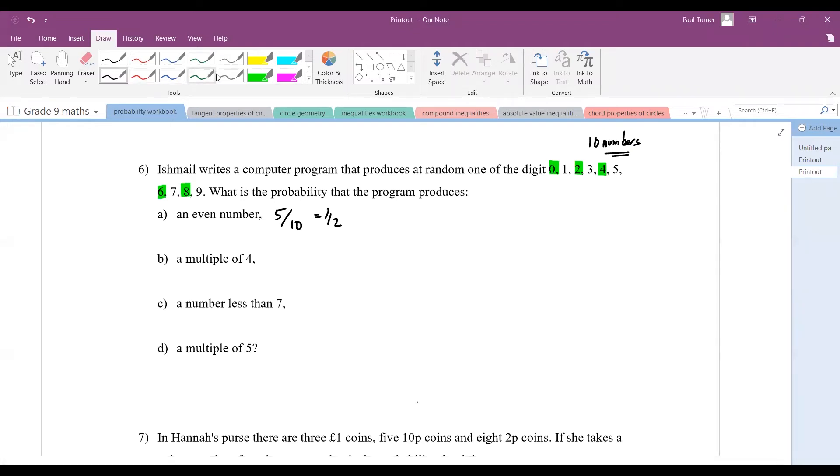Part b: a multiple of four. Recall that multiples of four are four, eight, twelve, sixteen, and so on. From our set, we need four and eight — so there are two multiples of four. We write that as 2 out of 10, which simplifies to one fifth.